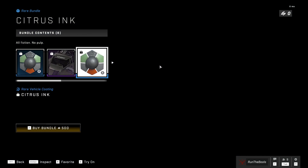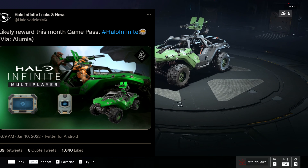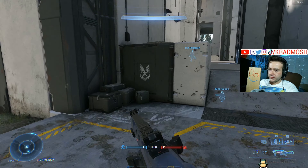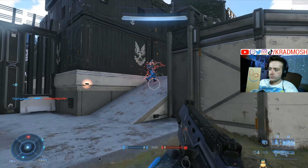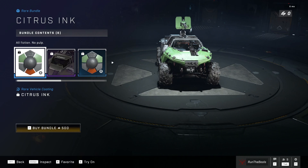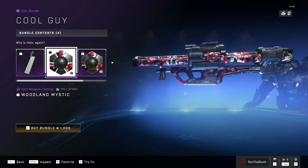Right here we have Citrus Ink, where we get a minty coloring on the Warthogs and the Mongooses — the 'mon-geese,' either way. I say if you have Game Pass, don't buy this. There's been a leak — I'll show it right here — where January's Game Pass bonus will be a green Warthog. I'm unsure if it's just the Warthog or the Warthogs and the Mongooses too. You'll eventually get a cooler, greener Warthog skin, so don't get this one. But if you do want it and want to play it in BTB — which currently does not work — then have at it.